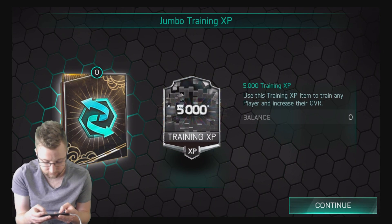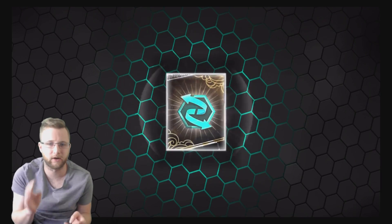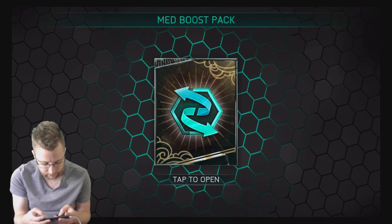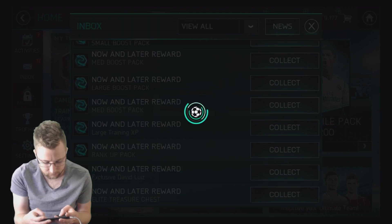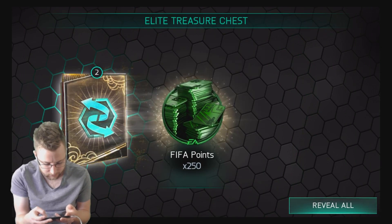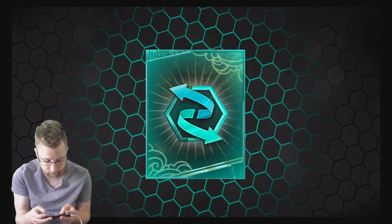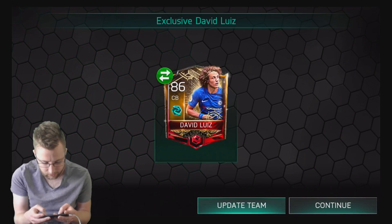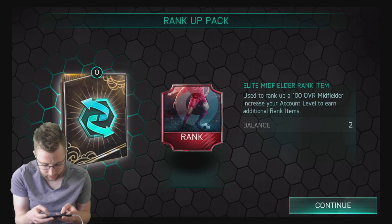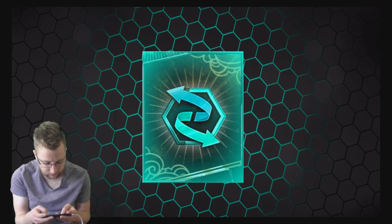5,000 from the jumbo training pack - pretty decent, I think that's enough to level a player up one or two levels. Two more scouting tokens. Medium boost pack gives us three, a large boost pack gives us five. The elite treasure chest - we already know what we get: 100,000 coins, the map piece, and 250. I'm most excited for that one. Donna Louise the center back's card as well - I really like the card art on those now and later players. Another midfield rank token, so we have two midfielder rank tokens now.